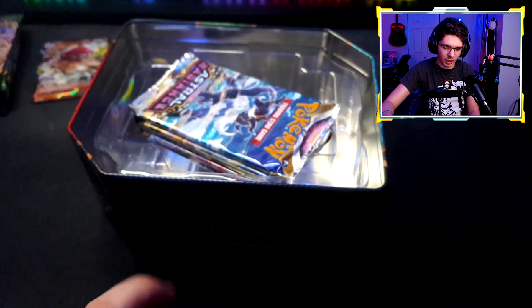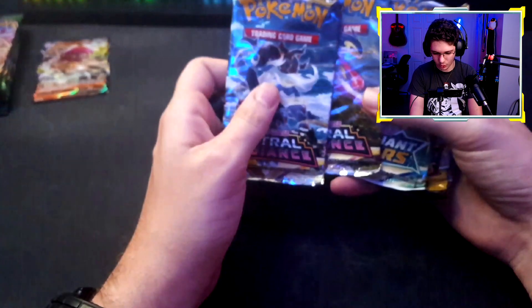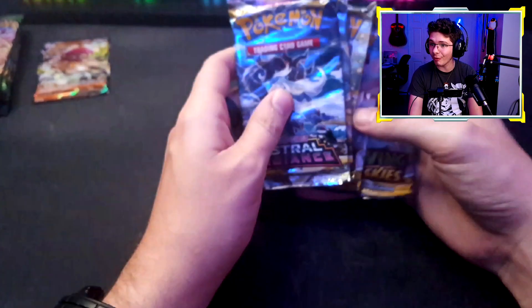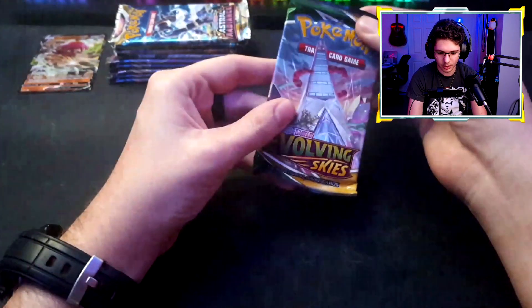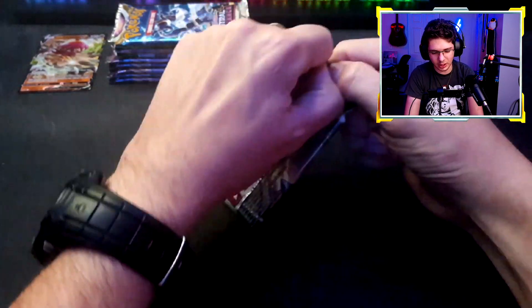I don't have sleeves, but here are the packs. There should be five packs — imagine I just get robbed with four. So we have Astral Radiance, two Astral Radiance, Brilliant Stars, and two Evolving Skies. This Rayquaza is a menace. Starting with Evolving Skies, look at that beautiful opening!